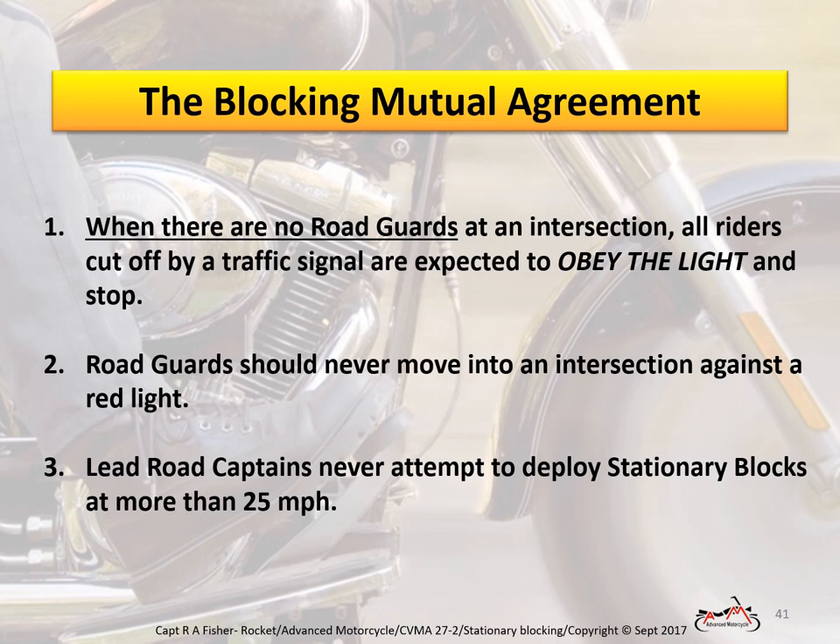Three principles to ensure all involved are on the same page. First, when there are no road guards at the intersection, all riders cut off by a traffic signal are expected to obey the light and stop. When riders become separated from the group, lead road captains will slow the group to allow stragglers to catch up, or may stop the group for the same purpose. Second, road guards should never move into an intersection against a red light to position for a block — wait for the green light. Lastly, lead road captains never attempt to deploy stationary blocking at more than 25 miles per hour. The slower, the better.